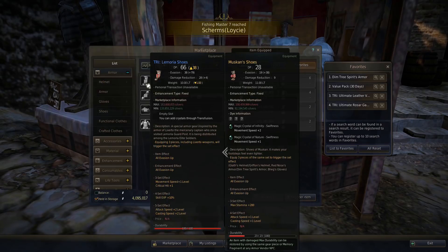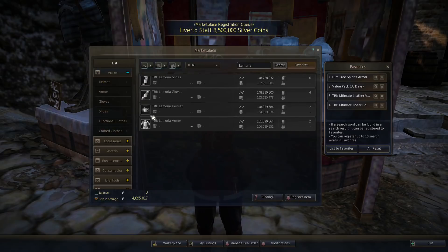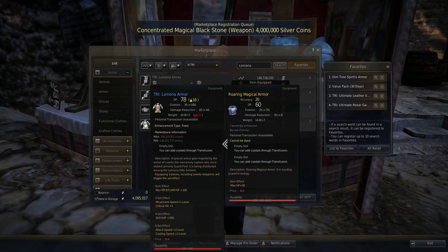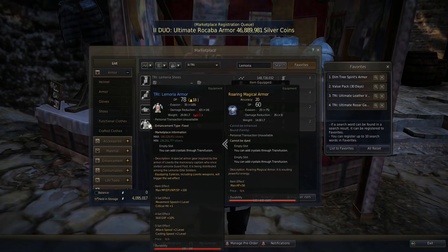If I had these Muskin boots at plus 12 like my Begs gloves... you can see in the comparison: plus 12 Begs gloves have 34 accuracy. So this set is a bootleg version — there's really no need for these sets. What they could have done better is just give them two slots. Even the chest piece is not a better alternative because you can just get Red Nose, which has two slots and gives the same 100 MP, EP, WP, or SP depending on your class.